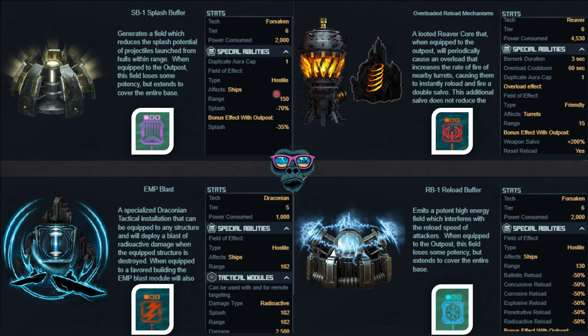Bear in mind hostile means that if the attacking ship is outside the range it's going to do nothing. Just because you've fitted it and it gives you nice bonus stats, if they're not inside the range of that item it does nothing whatsoever. If their ship gets into the range - this one being 150 - then whatever splash they have will be reduced by 70 percent. If it's fitted to the outpost it's reduced by a further 35 percent.